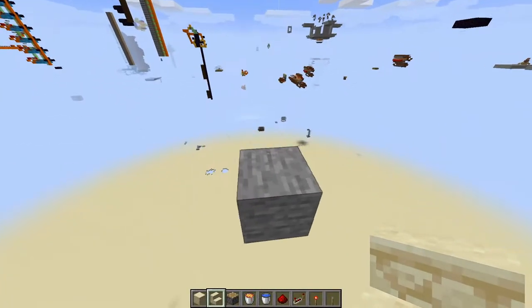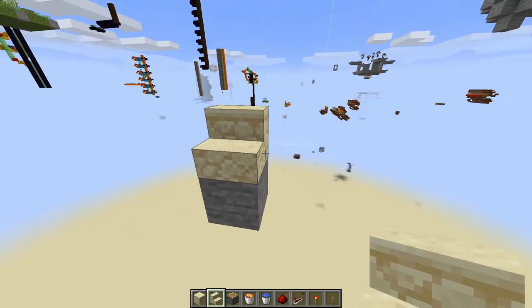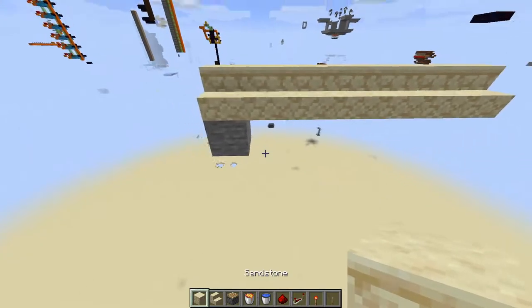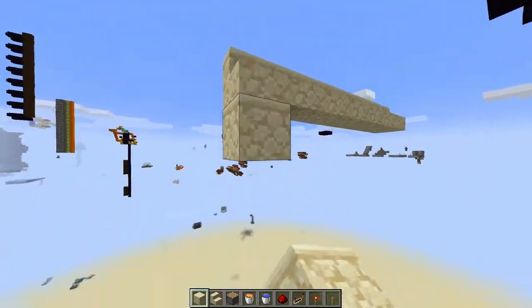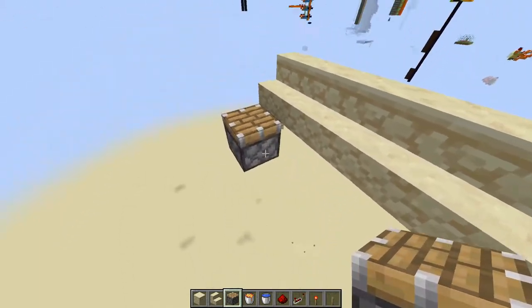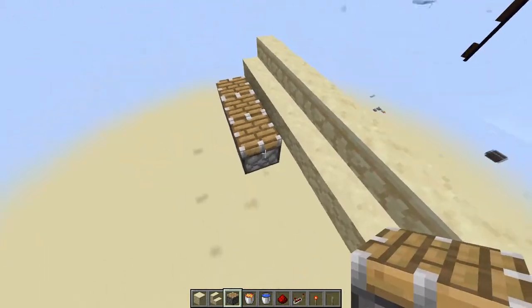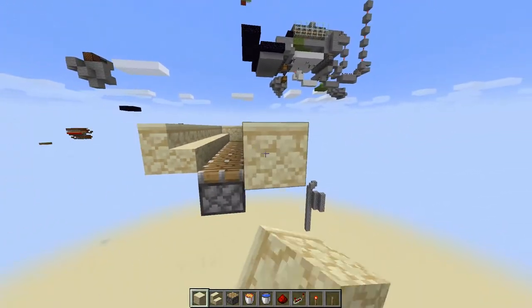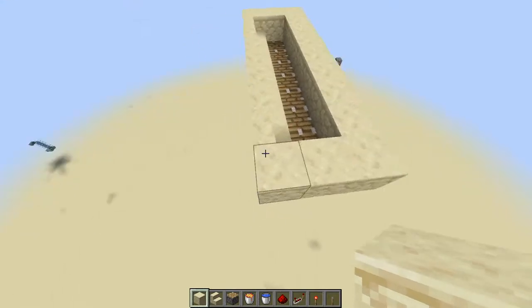First we're going to start off by placing in seven stairs going across — one, two, three, four, five, six, seven — just like that. Then go ahead and come underneath this stair here and place pistons facing upwards. You'll go over one from where the stairs are, then build a little bit of a frame around this. At the moment we're simply just making a stone generator.